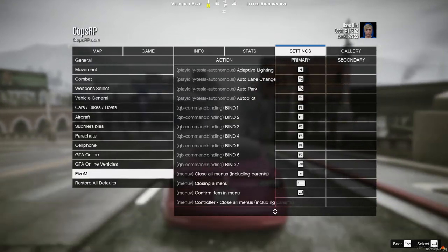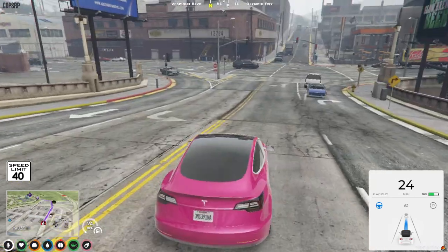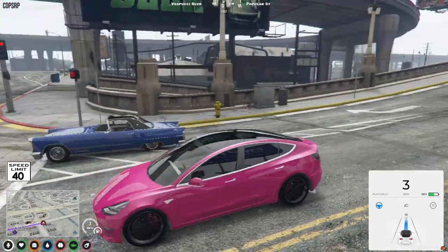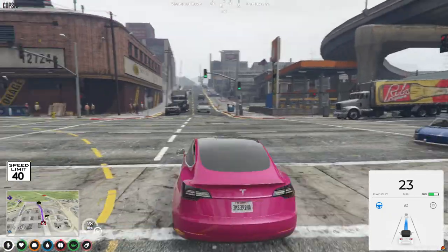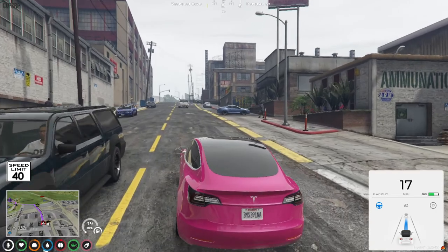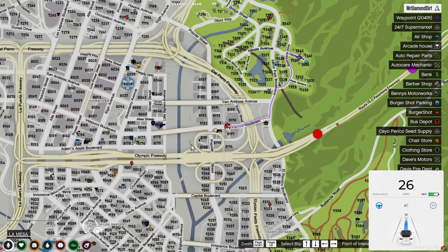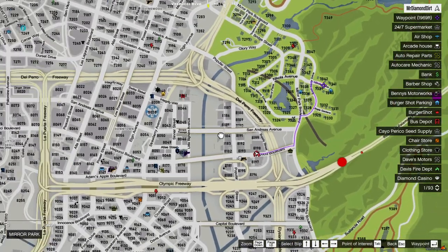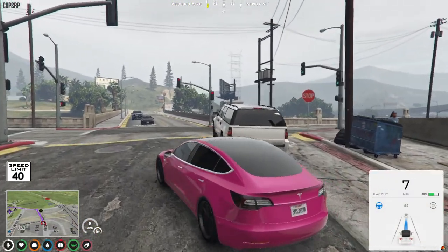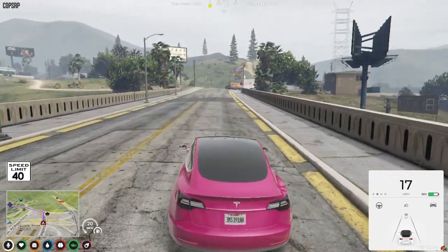The auto park feature only works going into superchargers. So we'll auto park into a supercharger — I've set mine to the equals key. There's a supercharger around here. I only get blips on this server for superchargers if you're in a Tesla, because of the 99 blip cap. I've got 93 blips at the moment. Yeah, there's a supercharger up here.